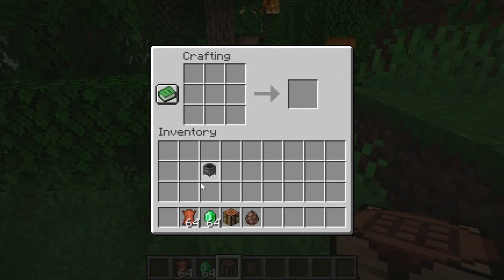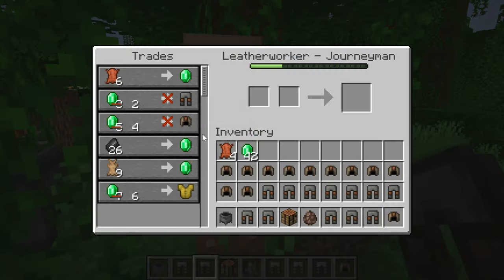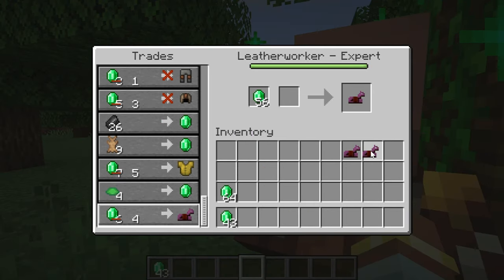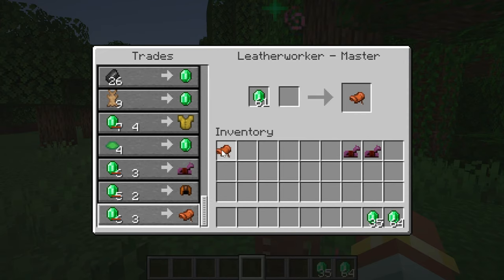For a leather worker villager, you need a cauldron. You can sell it leather and buy some randomly dyed leather armor — its color is completely randomized. You can also sell rabbit hide and buy leather horse armor. These trades aren't great, but at least it will sell saddles, which is a very reliable way of getting them.